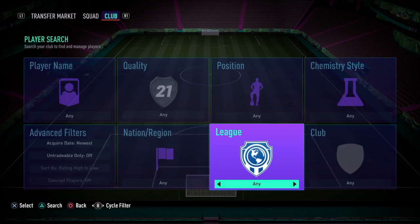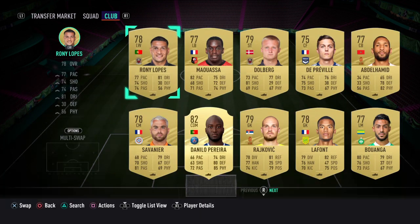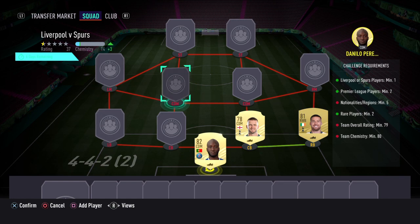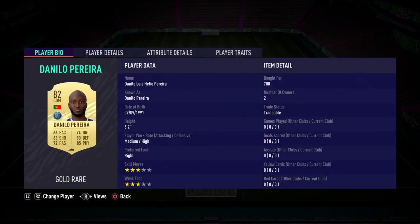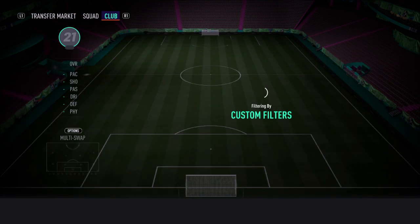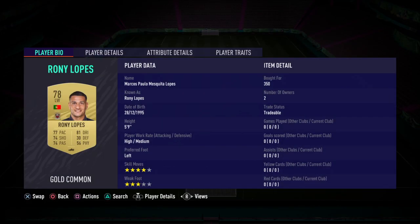A lot of our squad is actually going to be playing in the French League for this one. We're going to be starting off with Danilo Pereira in the CDM position — Danilo Luis Helio Pereira is his full name if you need that. He was just 700 coins, and he has strong links to our next player, which is Ronnie Lopez, who was 350 coins.